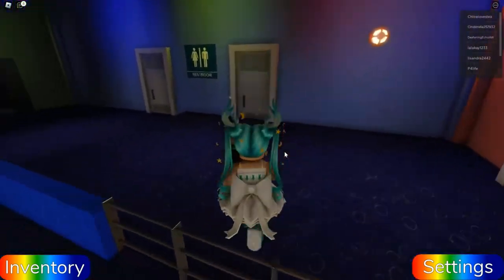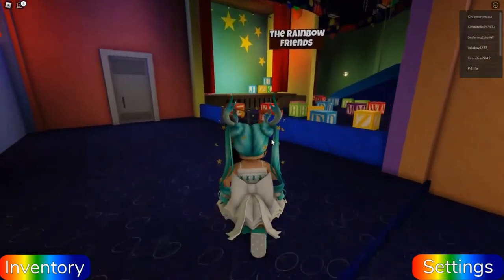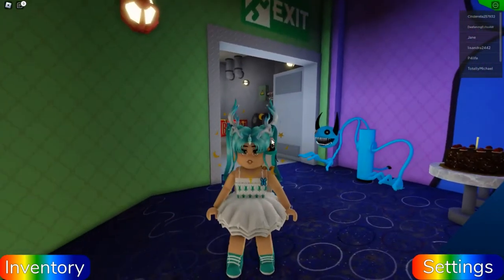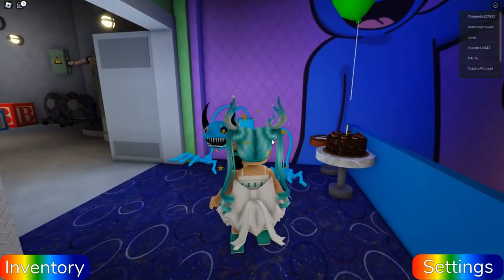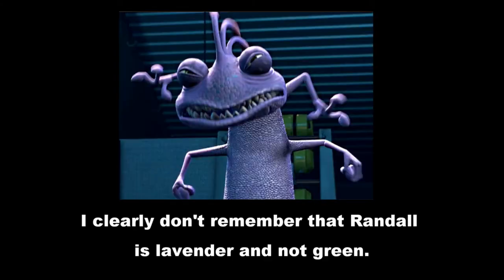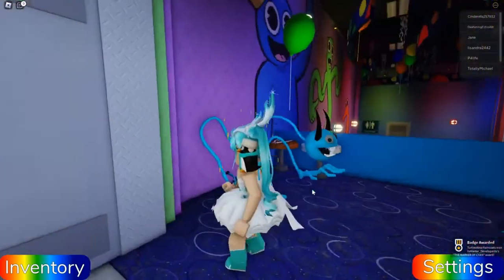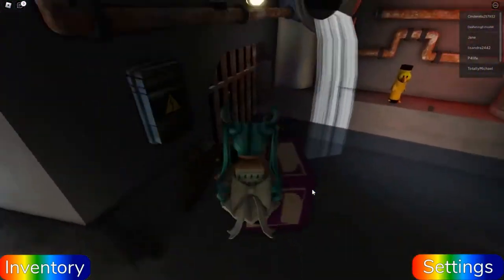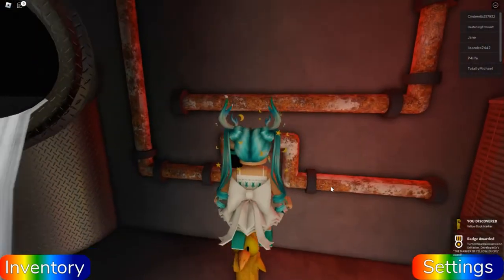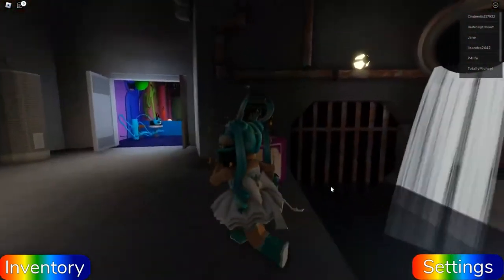I forgot to check the bathrooms — no, we can't go in there, but it was worth a try. Who are you? This looks like the monster from Monsters Inc. — actually that one's green. That's the Sign Marker! It does look like the bad monster from Monsters Inc. — let me know in the comments, I have a bad memory. And we have the Yellow Duck Marker!